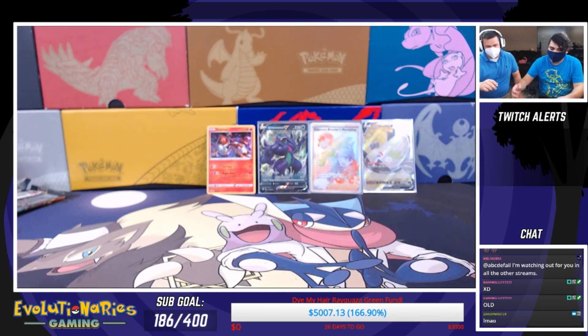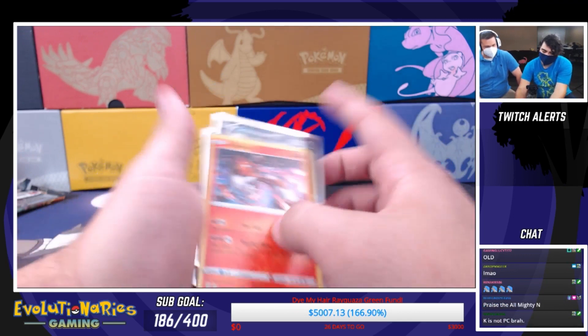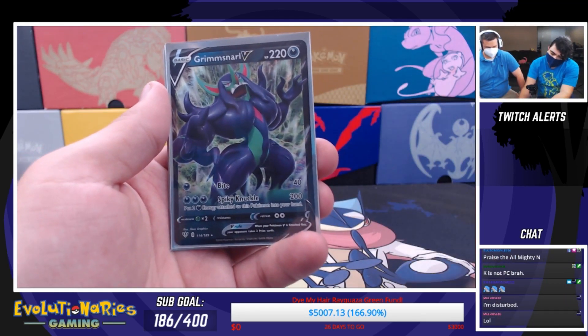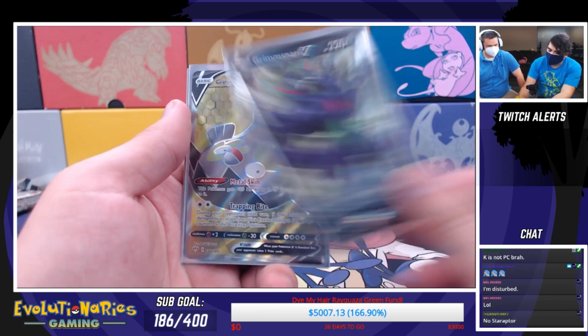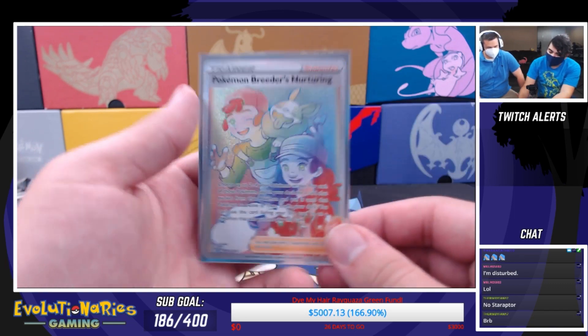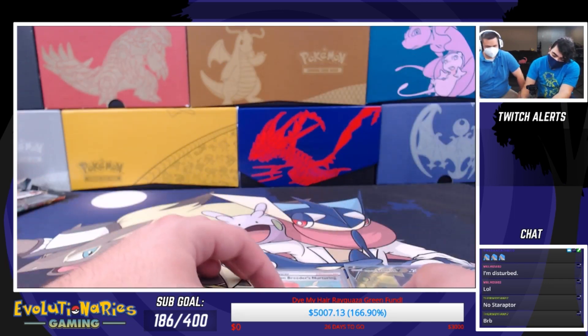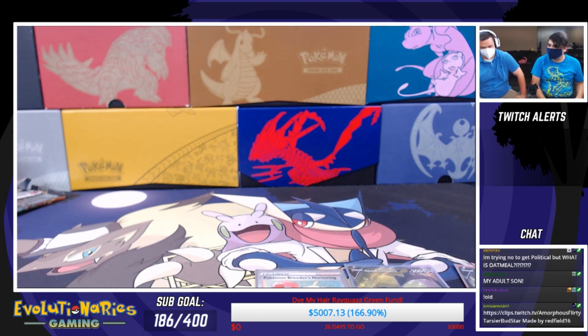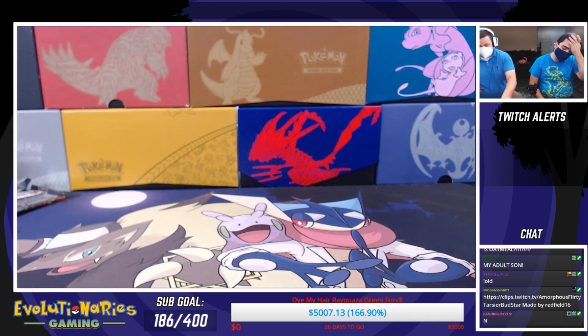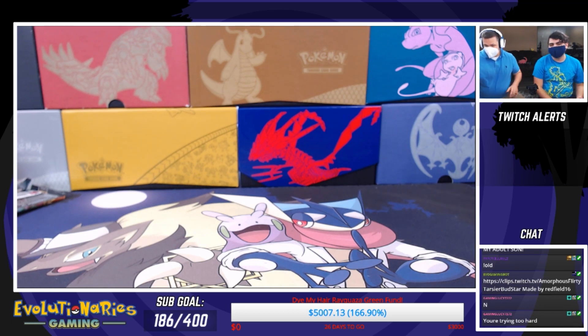Ed whooped my pulls. For an Elite Trainer Box this was really good. We got a holo Heatran, a V that not many people like but it's okay, Galarian Stunfisk full art, and our secret rare was again Pokemon Breeder's Nurturing — that's a lot of duplication going on. You guys on YouTube probably don't know what we're talking about since we've seen a couple of these on Twitch today.